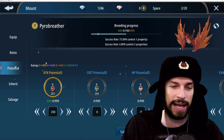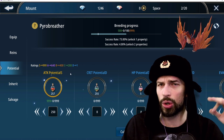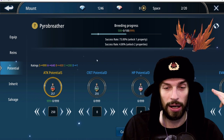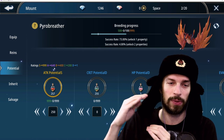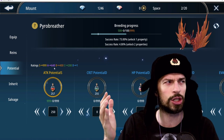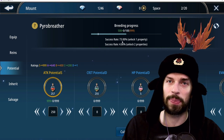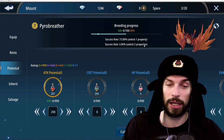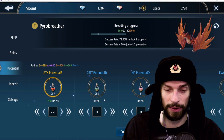If we go higher to get the S-ranked one, it already has a lower chance of success. Going for a higher rarity increases overall base stats — I think it's twice as much for S compared to D. We already have 73% success and only 4% chance to unlock two properties, meaning a 23% chance of failing.